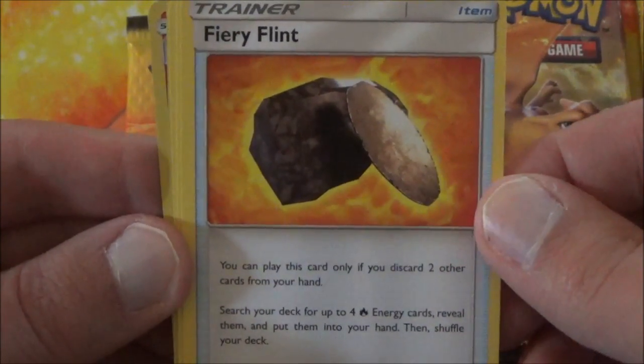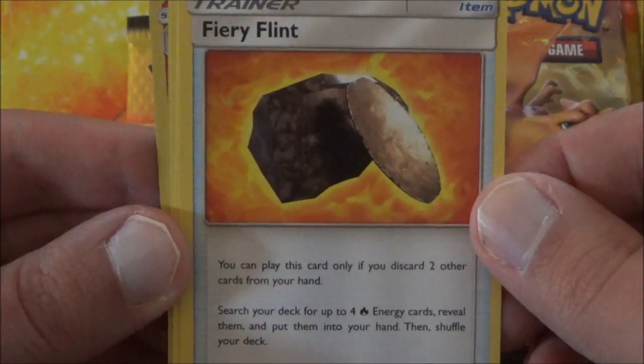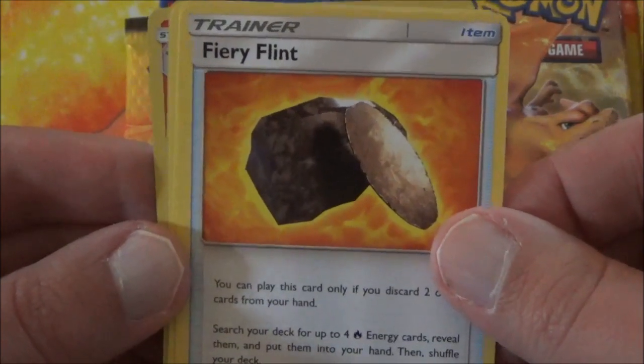Only play this card if you discard two other cards from your hand — that's the cost. Then search your deck for up to four Fire Energy cards, reveal them, and put them in your hand, then shuffle your deck. This works well if you're running a deck with a Fire-type Pokemon.